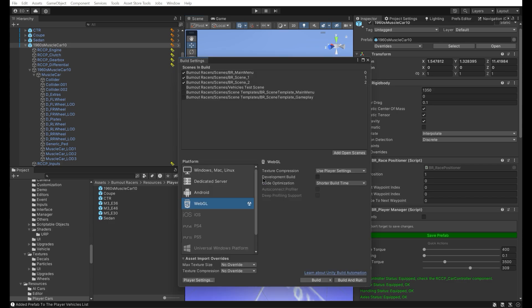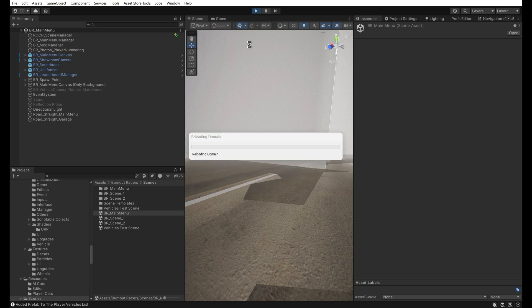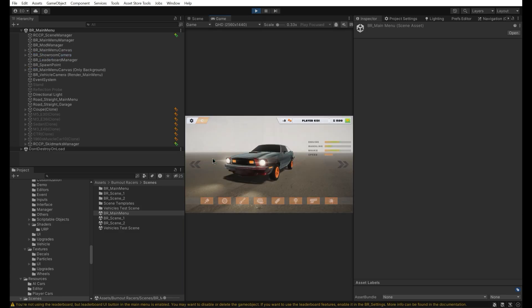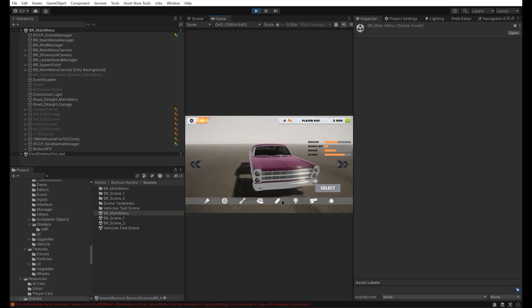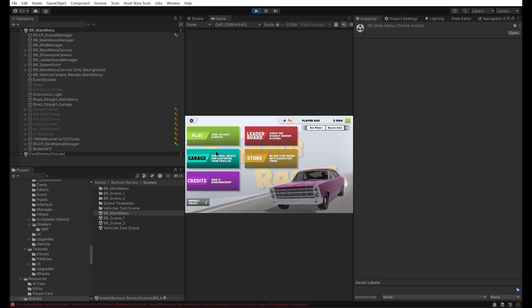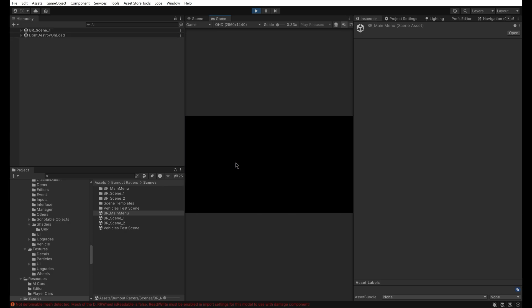We can test drive our vehicle now. As you can notice, all customization buttons are disabled for this vehicle because our vehicle doesn't have a customizer component yet. Therefore, all customization features are disabled for this vehicle. However, we can still use it.